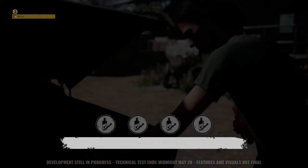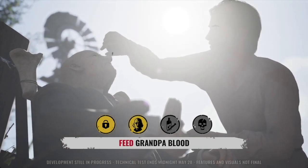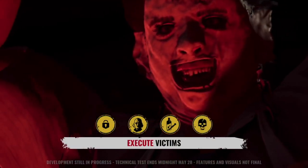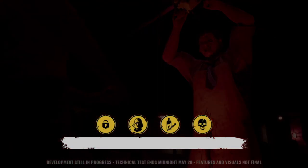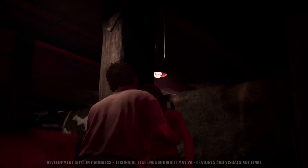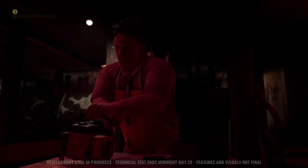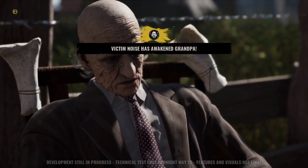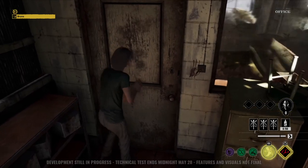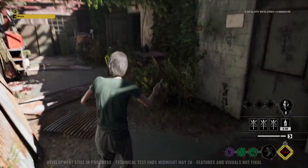It's interesting as well that the family members have three attributes and the survivors have five. It does make you think there are going to be a lot more different combinations you can do with the survivors than with the family members. But then the family members have that one extra perk slot for grandpa, so that's quite interesting — it's going to make both teams feel quite distinctive from each other. That's pretty much it in terms of how the skill tree and perks will work.